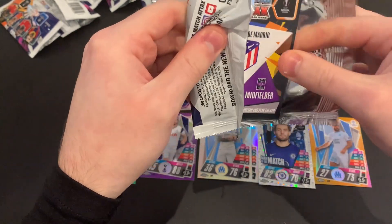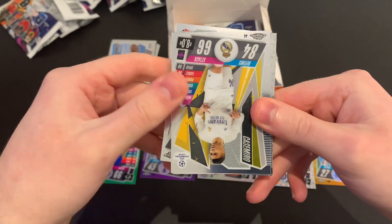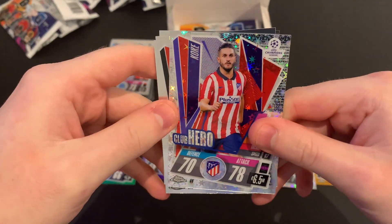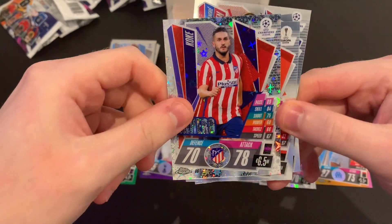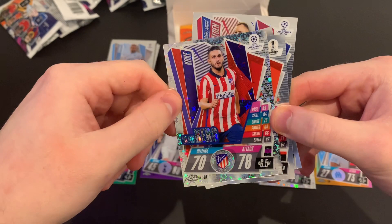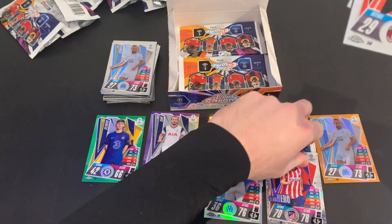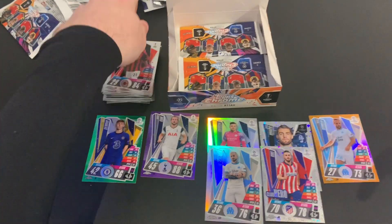We're a third of the way through the box now. Packet seven: we get Zlatan Ibrahimović of AC Milan, Casemiro of Real Madrid, Marc-André ter Stegen of Barcelona, and we've got Koke x-fractor Club Hero — just like the Kovacić we got earlier, with that starry foil effect, really really nice. So we've got two x-fractors now which is brilliant, plus two normal refractors as well. A decent pack — looks like we're getting an insert in virtually every single one.